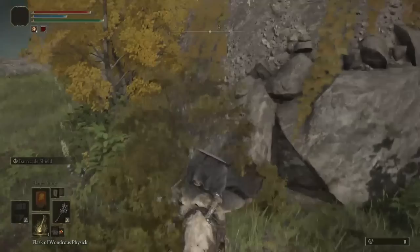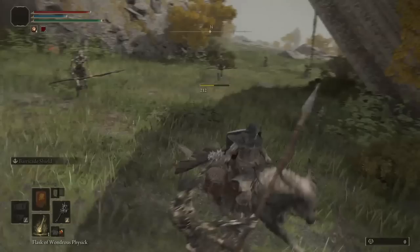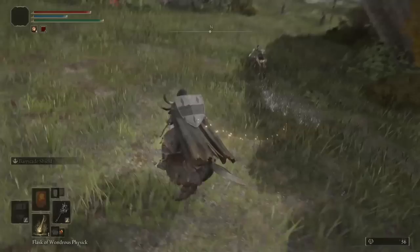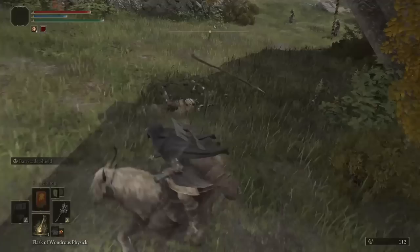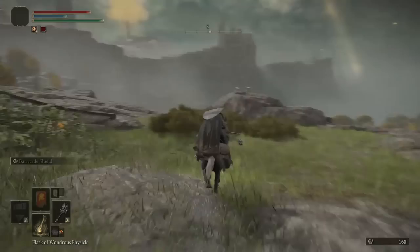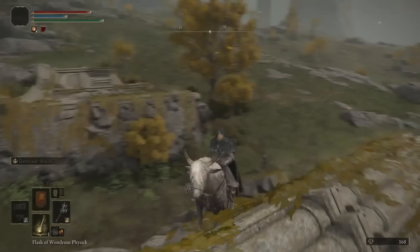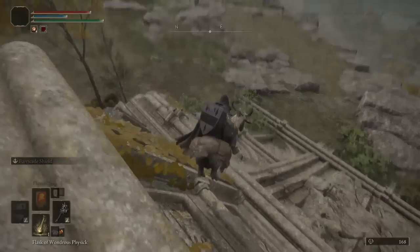I'll get plenty of opportunities to show you exactly what I mean - I practice what I preach. These enemies are coming out of the ground, and we have holy damage on our weapon, so they're super weak now. They're already weak to strike damage, and they're also weak to holy damage. That said, it's a great thing about being in an open world - pick your battles. You are under no obligation to kill all of them.